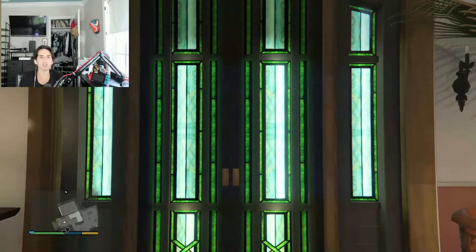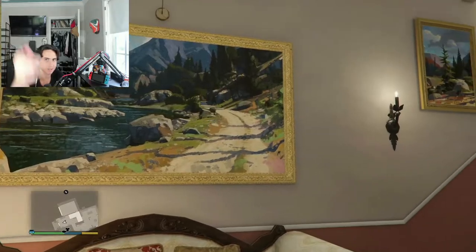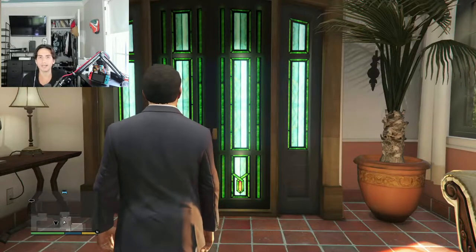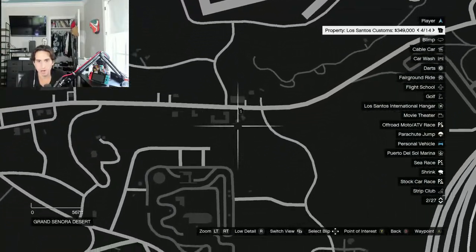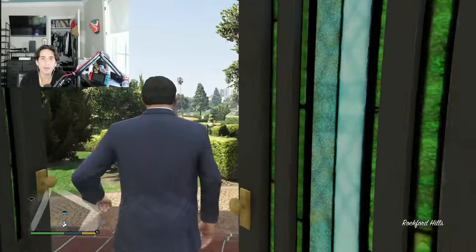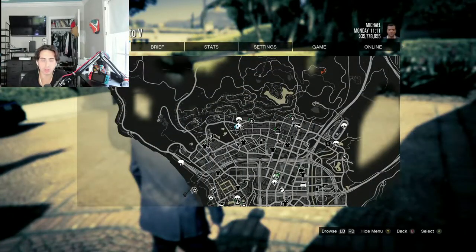What's up YouTube, in today's video I'm going to show you a spawn trick for the Sand King with pure white wheels in GTA Online. Don't forget to smash that like button, smash that sub button, and drop a comment. As you know, the Sand King spawns around this area in GTA Online, right here in this little parking lot, between the times 9 AM and 5 PM — 9 to 5 in-game time, not real life. But there is a little trick to freeze time, which I'm going to show you right now.